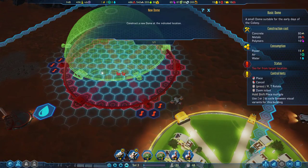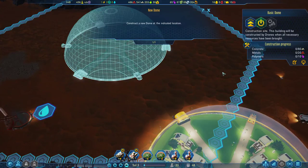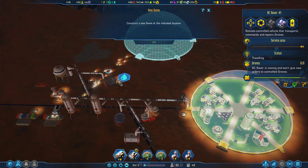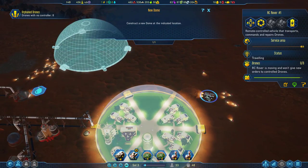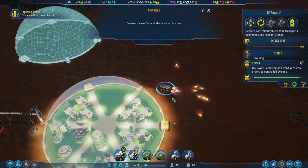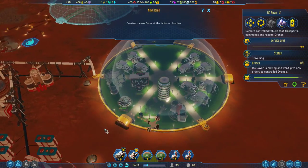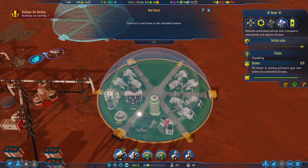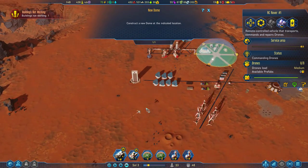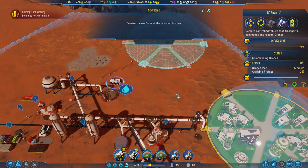Let's build another dome and stick it right down where they've requested. Look at the shuttles going — they're buzzing around and delivering things. There are the shuttles — they're like, okay, we got things to pick up. That's a person being delivered there. They're shuffling people back and forth. People get priority for shuttle work — the highest priority for shuttle activity, as far as I understand it.